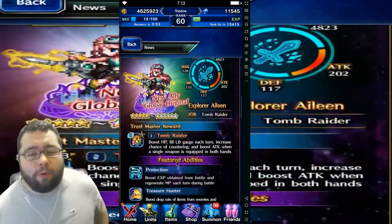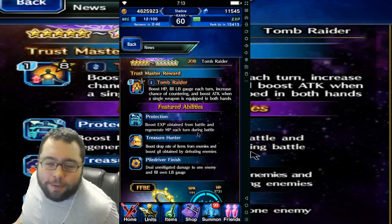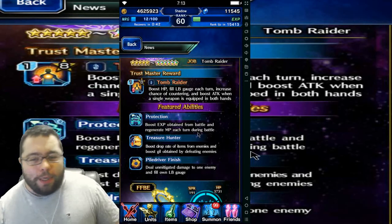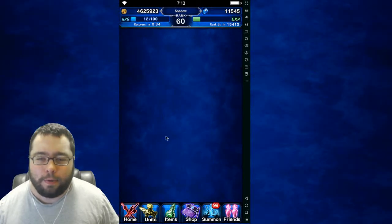The reason why I'm doing this one is because she has Treasure Hunter — boost drop rate of items from enemies and boost guild tamed by defeating enemies. She is one of my favorite newbie units. She's going to be pretty good. And you can basically get all their TMRs for free with the raid event. So let's have a look at the raid event.